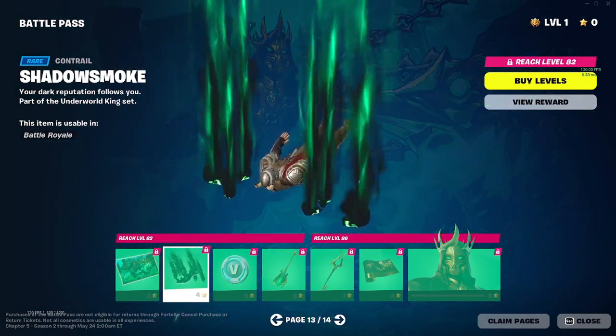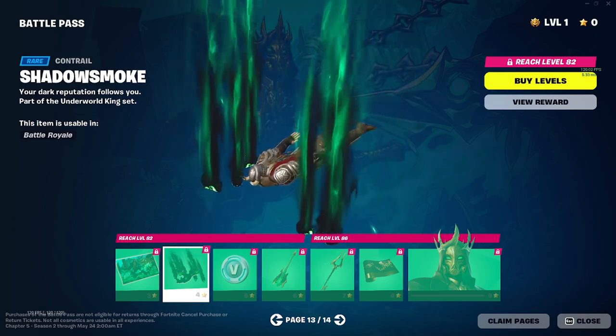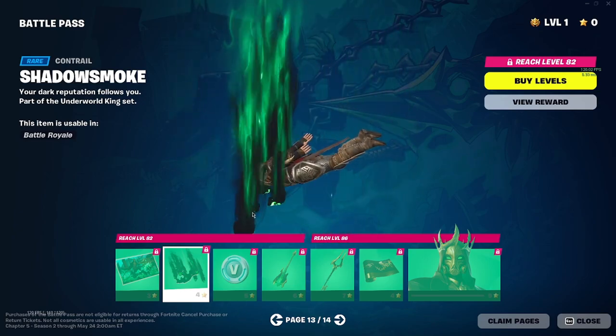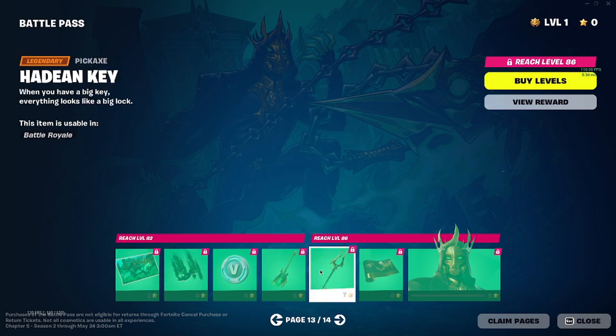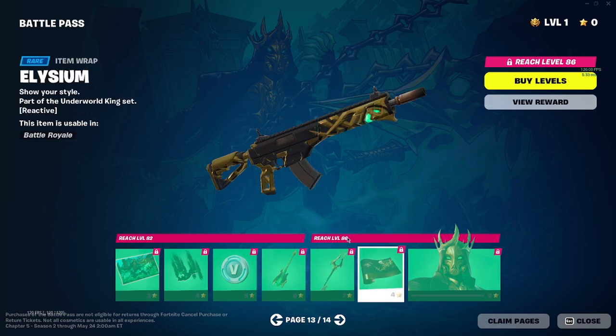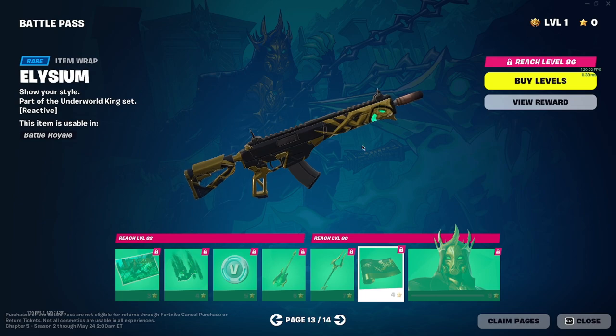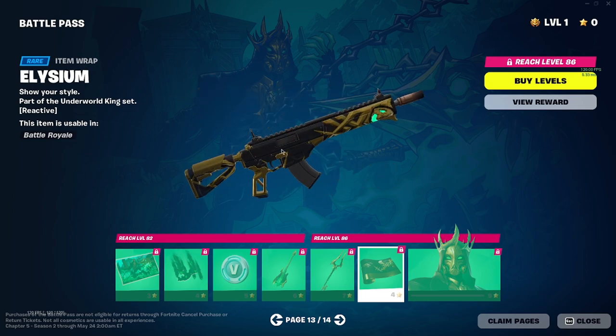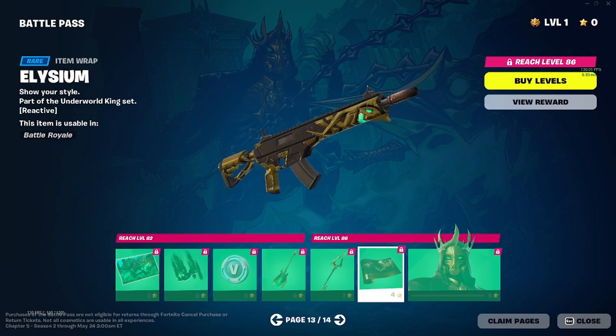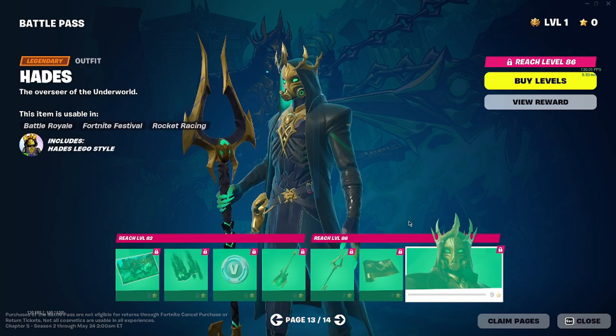You get the immortal — all red. It's pretty cool — red or blue. Shadow smoke — little smoke. Pretty cool. V-bucks and then you get his guitar. I kind of like Zeus's guitar a little better but this is pretty dope too. His pickaxe — is that a key? Could have been something from God of War — been a little more cool.